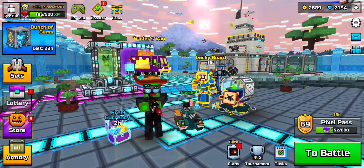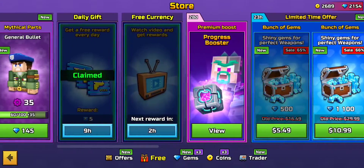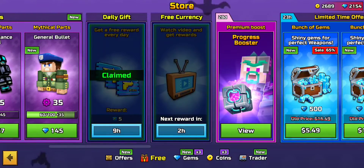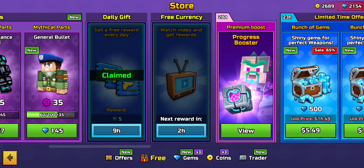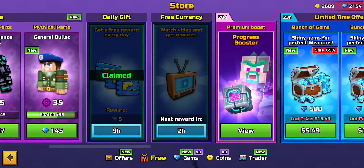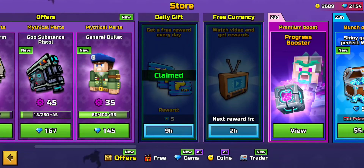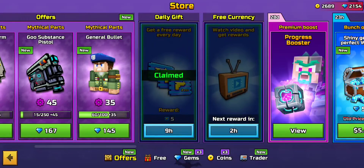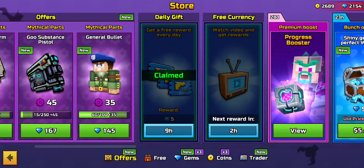In the store, there's a daily gift you can claim each day. It cycles through — 15 coins, 5 gems, and 5 credits. I just claimed my 5 credits a couple hours ago, so next up for me is 15 coins and then 5 gems. Some people skip this, but it's free currency so I always grab it.